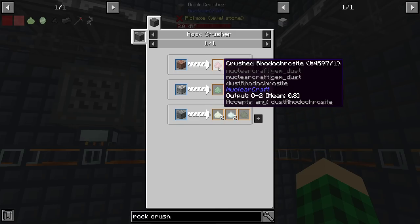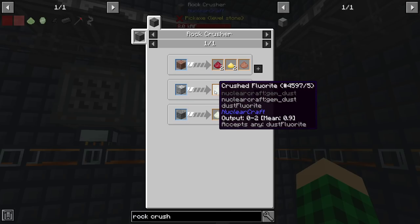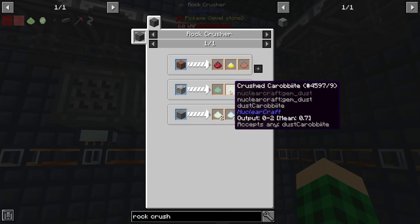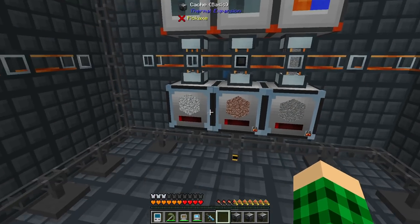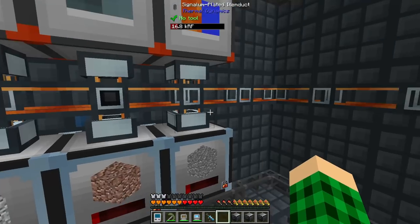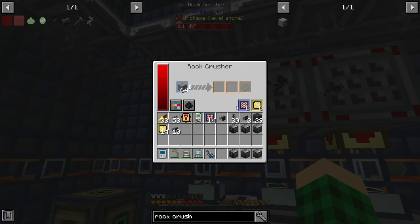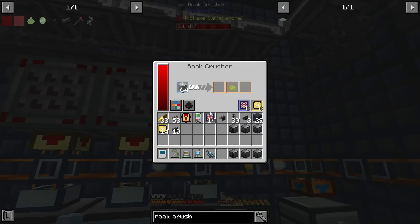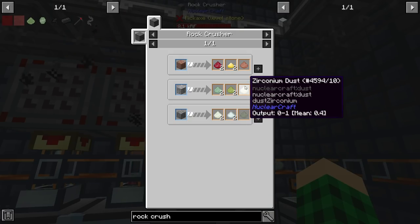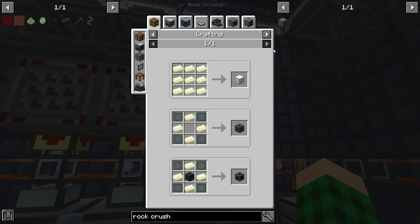We can set a detector up top on the main ingredient we need from each material. For example, zirconium dust is the main thing we need from diorite, not the crushed fluorite or crushed carbibite. We'll have a thousand each of diorite, granite, and andesite running with eight speed upgrades and eight energy upgrades. It's set to make a thousand of each, which might take a while for diorite because it produces a small output of zirconium, used to make zirconium ingots for universal bins and helium collectors.